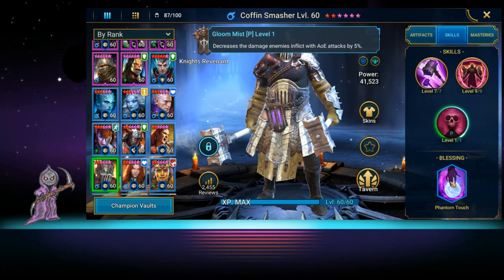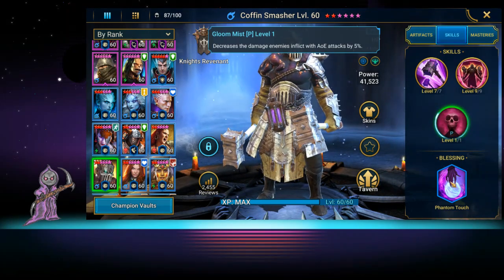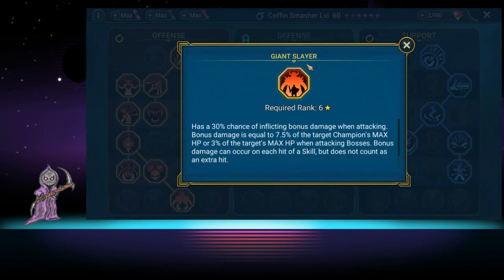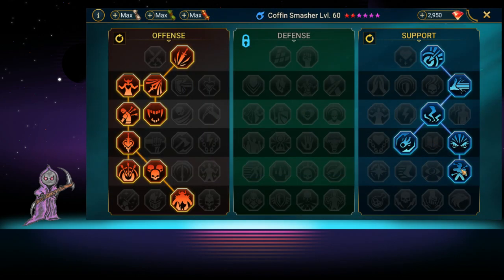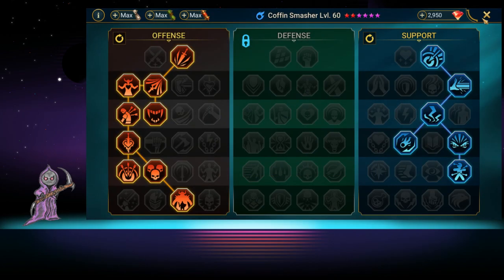We have him with the Phantom Touch blessing to do a little more damage — he's kind of weak, not gonna lie. For masteries, we went down the offense side all the way to Giant Slayer so he gets more attacks and more damage on his A1. Then we go down the support tree for accuracy, skill cooldown reduction, turn meter reduction, and a 30% chance to extend debuff duration, so he can keep the attack down and HP burn going.